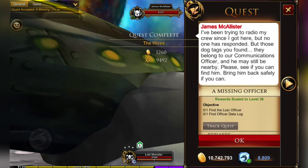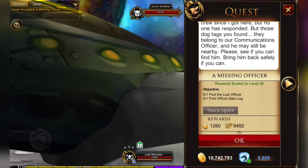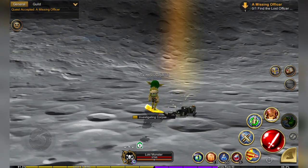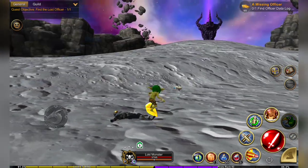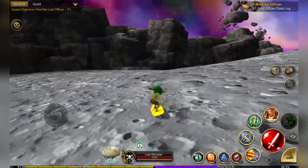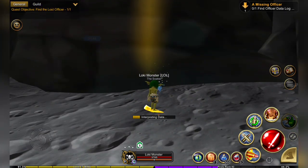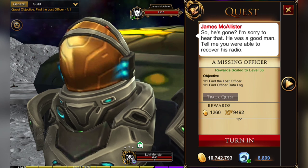When you've found all three, head back and you'll get your next quest — to find an officer and a data log. Once you follow the arrows you'll find the officer, and then just close by following the arrow again is the data log. This is where the story starts to unfold and it's a pretty grim story. I'm not going to show you any of it — I don't want to spoil it.